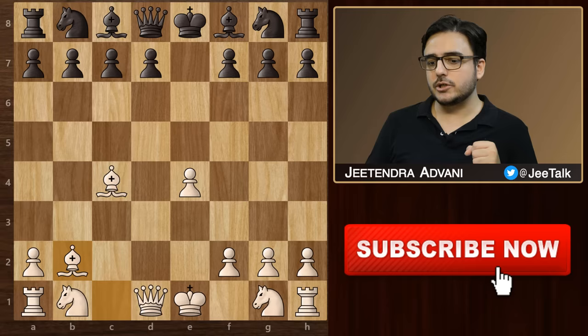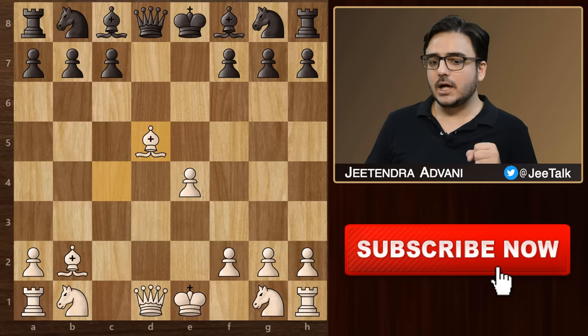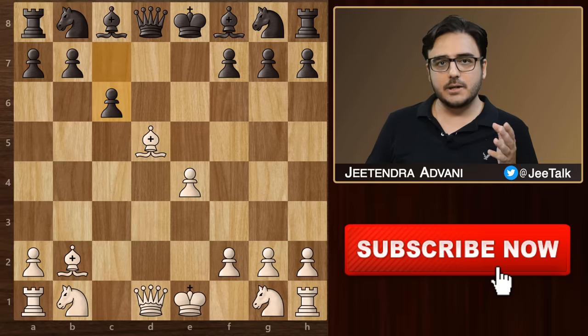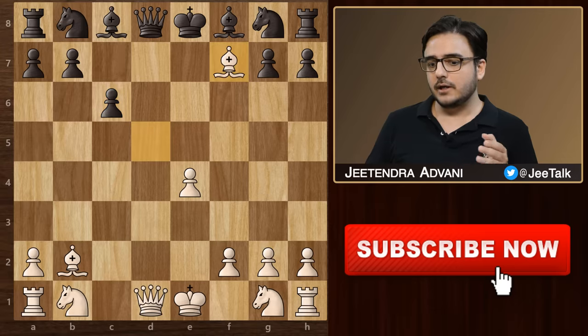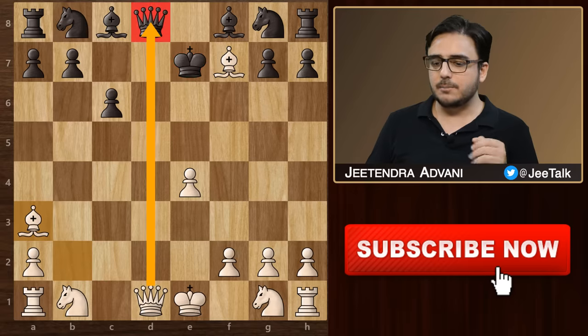Now let's look at another variation which starts with d5. This is called the Schlechter defense. We take the pawn, and if black is not careful and plays a random move like c6, attacking the bishop, then bishop f7 check. He can't take the bishop because his queen is hanging, so he must play king e7. But then we can simply play bishop a3 check, forcing him to move his king away, grabbing his queen.